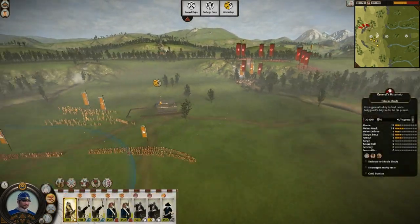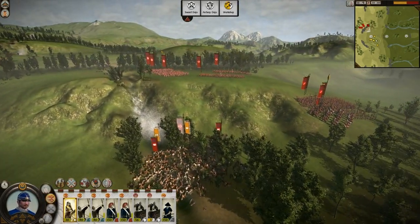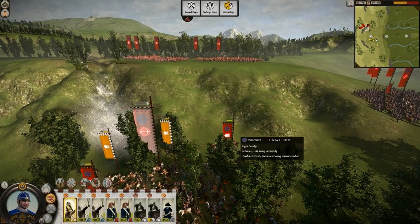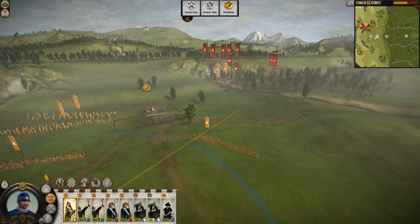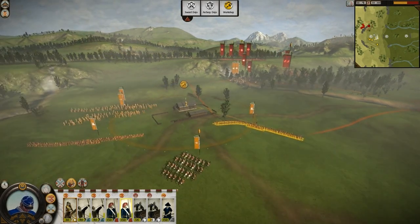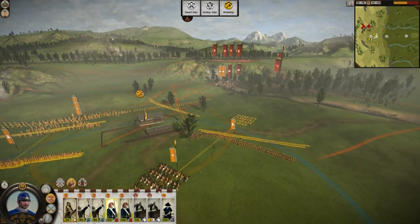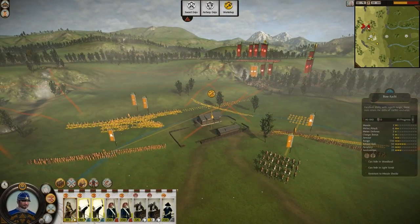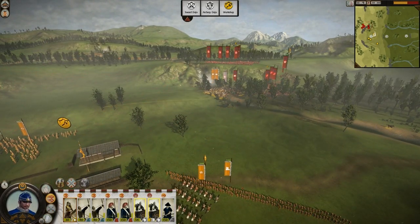My unit has got a red morale, which is pretty bad. Oh no, it's yellow. And he's basically sending his melee troops. Wait, wait, wait. Now guys, let's position like this. Let's get back, guys — let's get back.